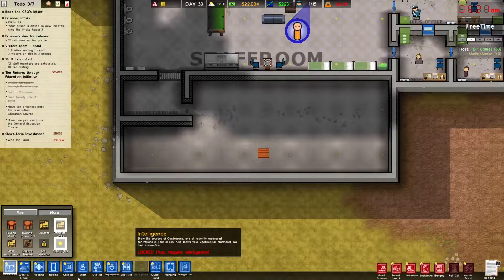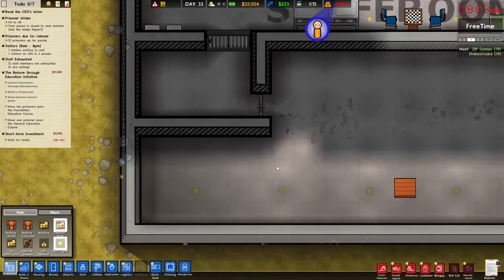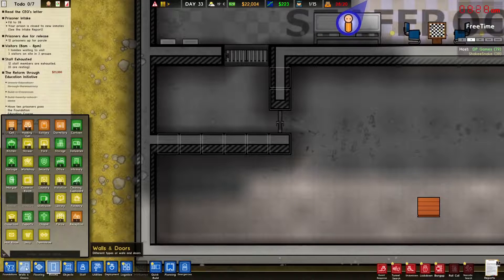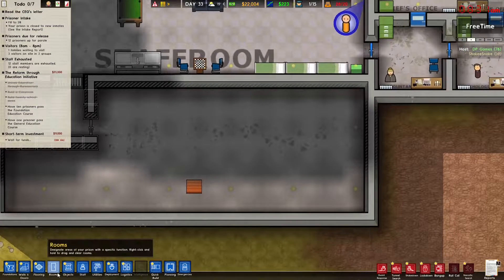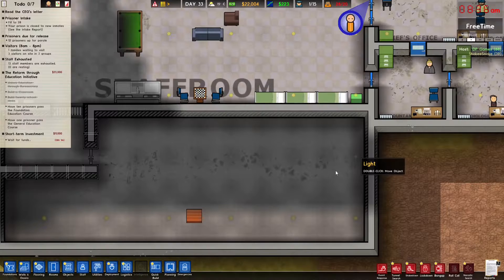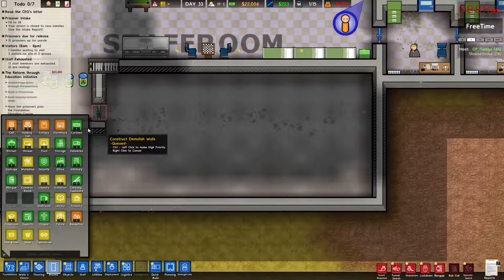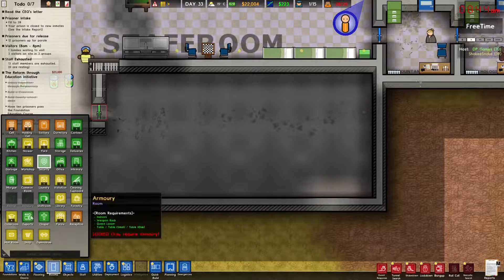I keep thinking that blue symbol is an escapee. I removed the cleaning cupboard from there by the way. Should we set up security? We have the security room. And I'm going to put metal detectors in the workshop too — there are knives, hammers, like they can do massive damage with workshop tools.